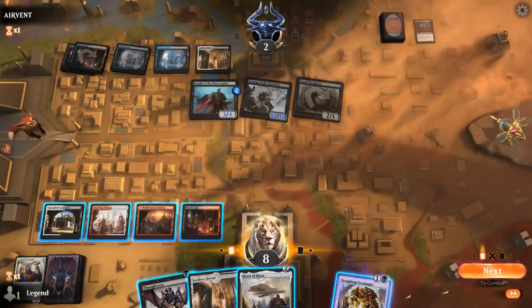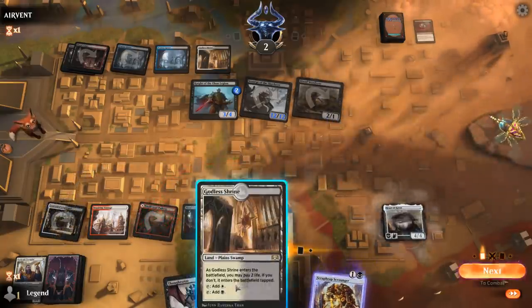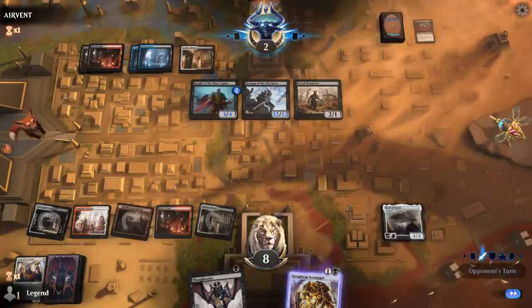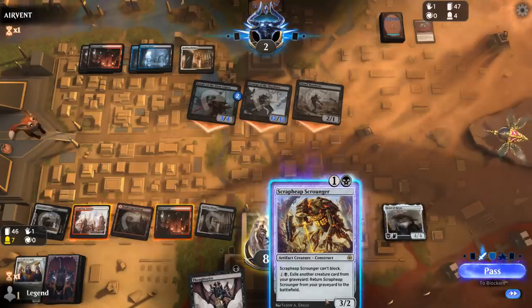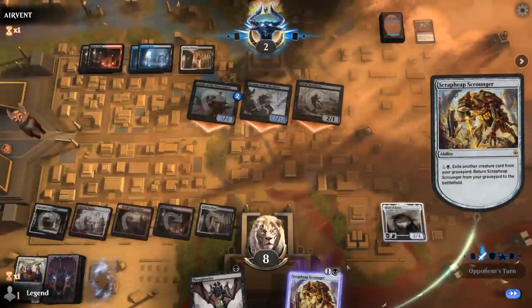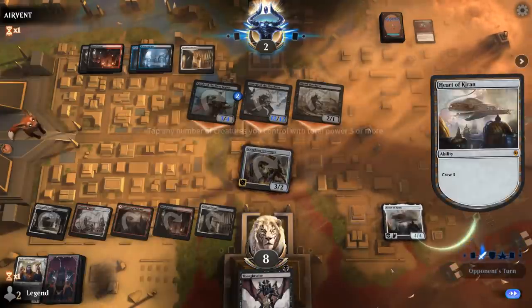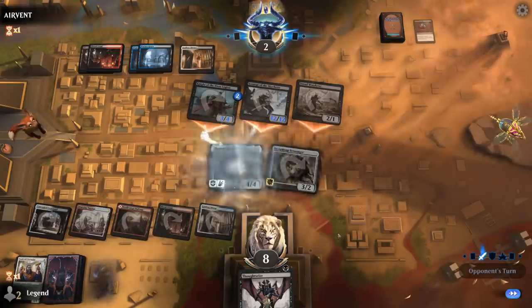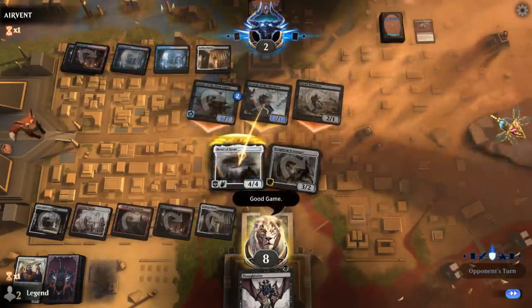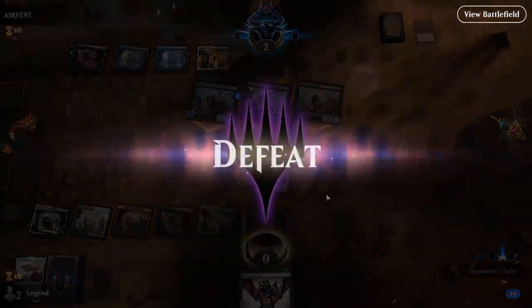Found a Heart of Kiran — that keeps me alive as it can block Scourge. Opponent sends in the team, but they can still pump the Knight which would deal 8 total. GG's — close one. One burn spell away from the win. We had 6 outs so close game for sure. On to the next one.